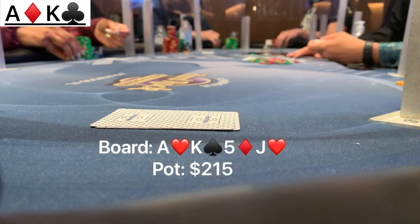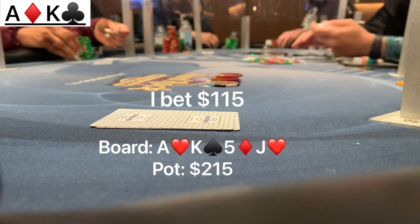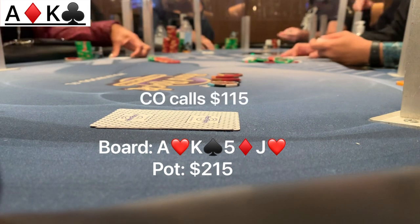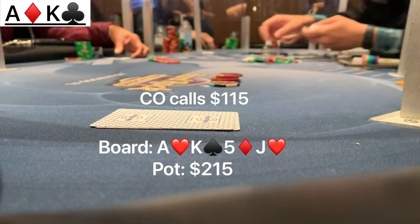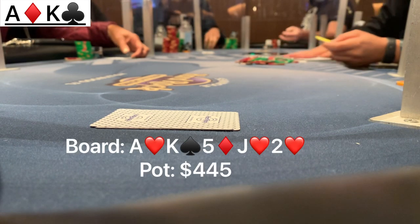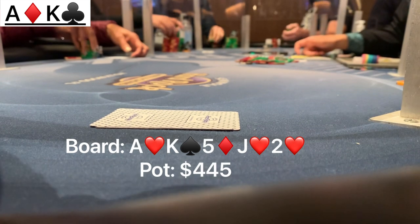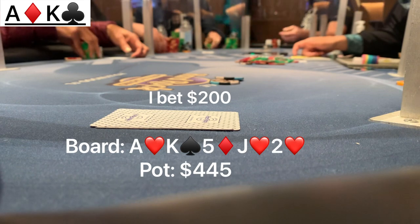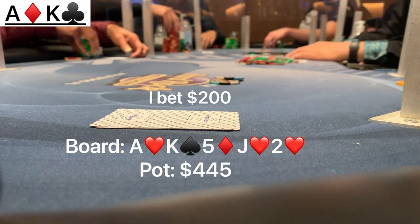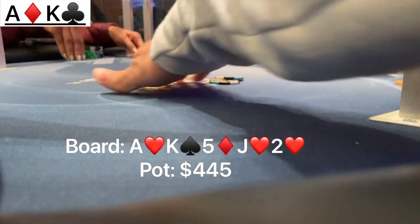Someone could have ace-jack or king-jack giving them two pair, but queen-10 also made a straight, and given that we bet so small on the flop that's definitely something our opponents could have. We continue to bet when the small blind checks — we put out $115. The cutoff looks back at her hand and decides to come along with the call. The last card is a deuce of hearts, bringing the backdoor flush. Not the best card because we don't have the king of hearts, meaning our opponent could have king-x of hearts and went runner-runner flush on us. However, we're not going to check — we're going to try to get value from weaker aces or weaker two pairs. Knowing that my opponent will never be bluffing here, if she does raise I can confidently fold my two pair. But she puts in the call. We show ace-king for top two pair, she taps the table and mucks.